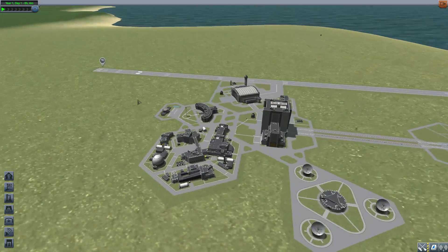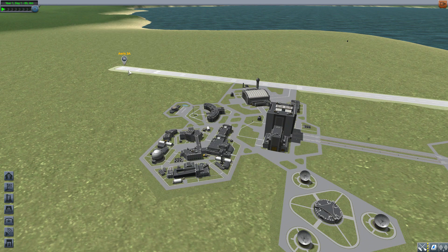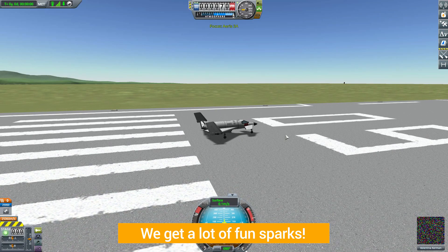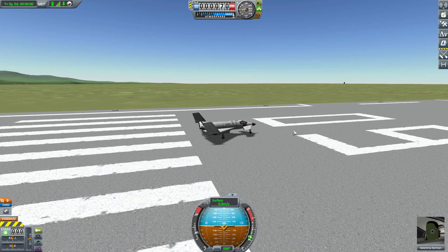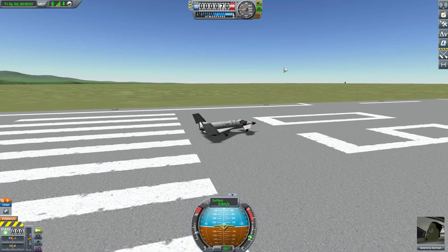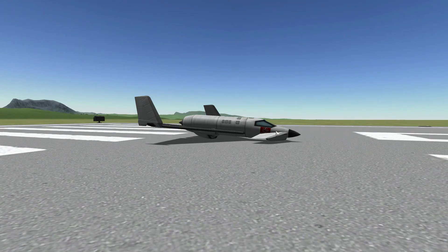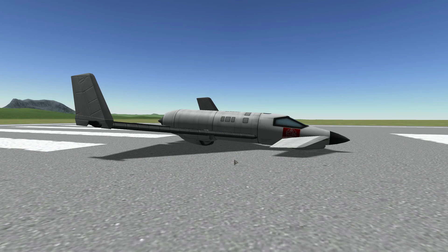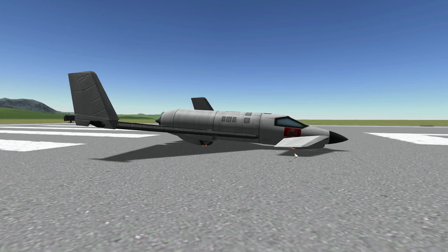Let's jump over here where I have an Aeris 3A on the runway and take a look at what we get. I've really been having a lot of fun with this because, let's be honest, I crash a lot, and making the crashes more interesting with sparks flying everywhere is pretty cool. So let's lower our landing gear, turn off the UI, and throttle up. Wherever any part of the fuselage or other part touches the ground, we're going to start getting sparks coming off of it, as you can see right there.